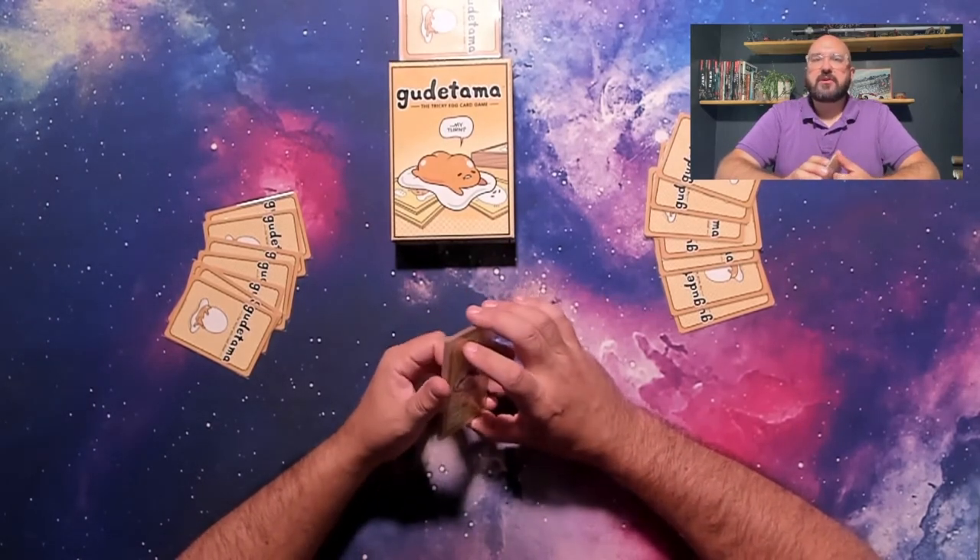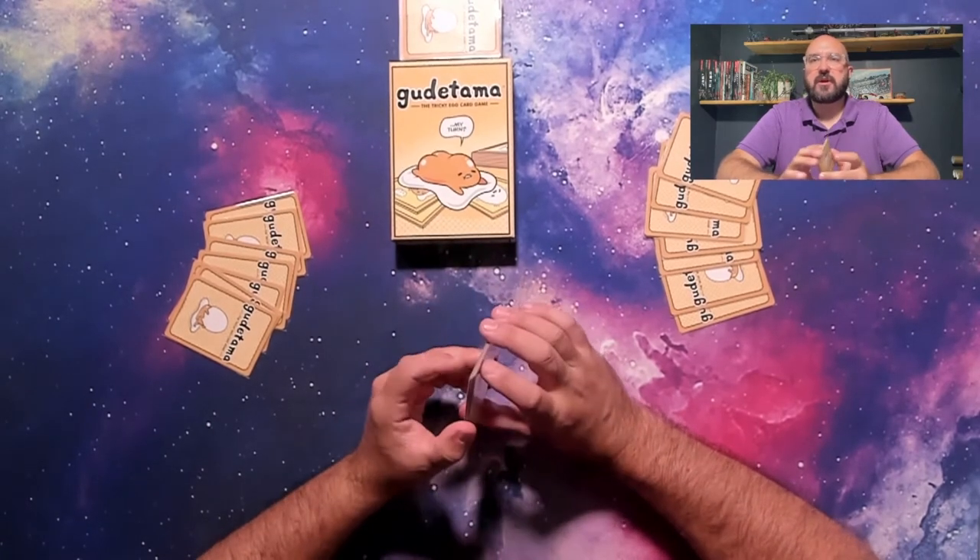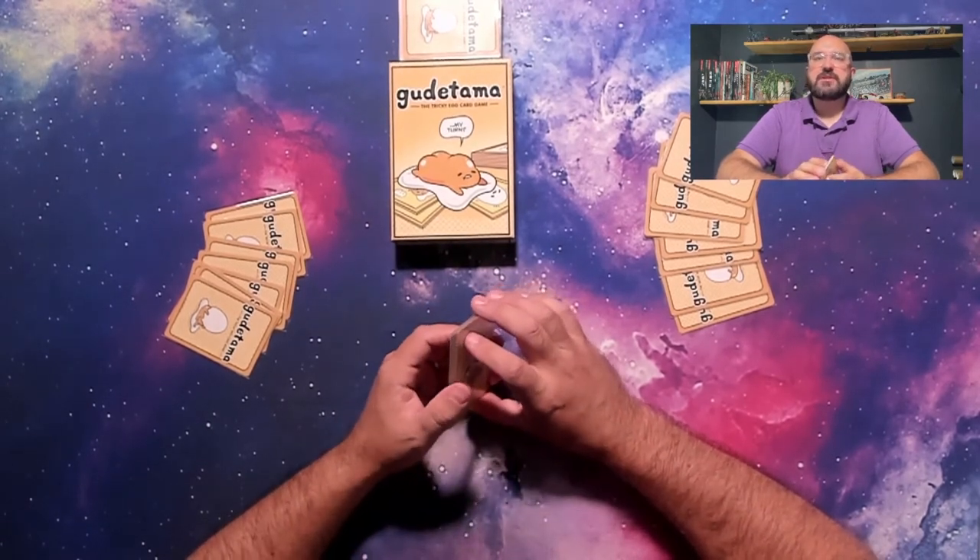Once all 7 tricks have been played, players will tally their score, shuffle the cards, and prepare for a new round by shuffling all the cards — except scored cards — and dealing 7 new cards to each player.